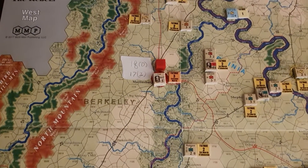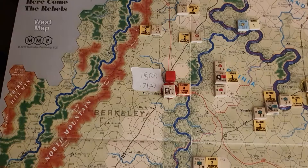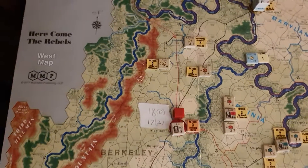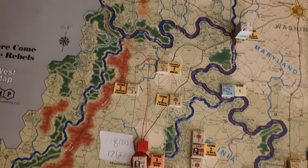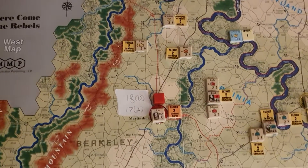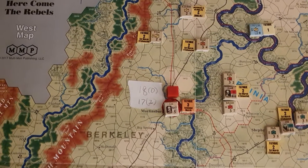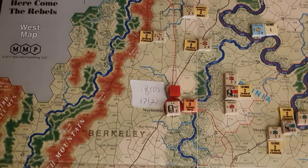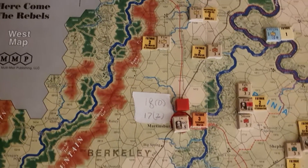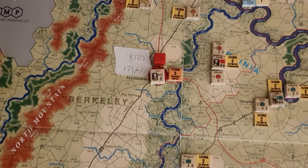The Confederates have actually levied a contribution against Martinsburg, even though it is a Confederate town. You could argue that Western Virginia is a bit dodgy — whether it's actually Confederate or Union. They've now got a total of 35 supply points they can pull from that captured depot in town.